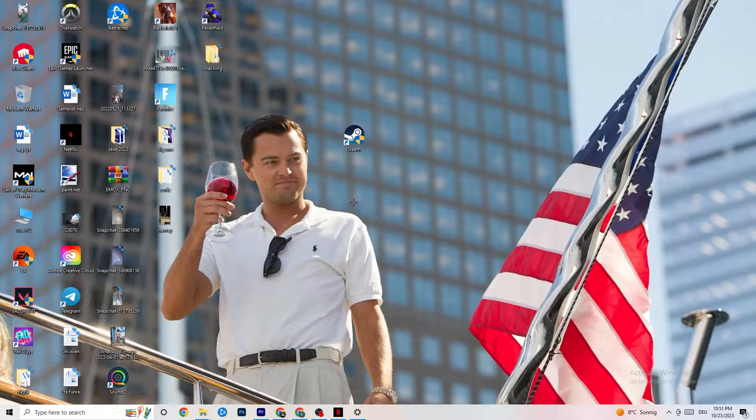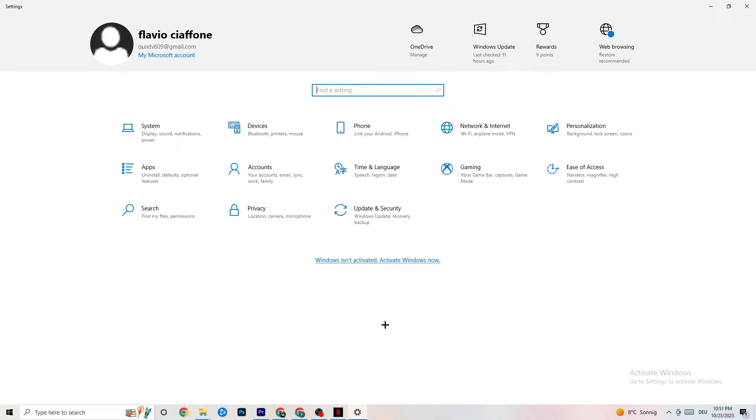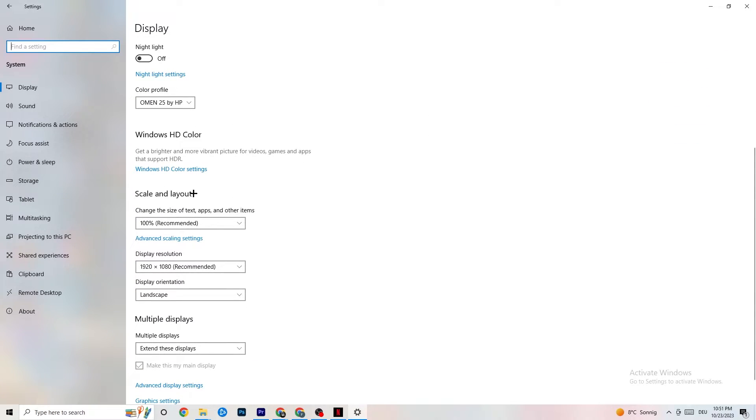Open Settings again, navigate to System, then Display. Identify your main monitor — if you have two monitors, select the main one. Scroll down to Scale and Layout and change the size of text, apps, and other items to 100% as recommended. The display resolution should match your in-game resolution — for example, if your in-game resolution is 1920x1080, set it accordingly — to minimize launching issues.